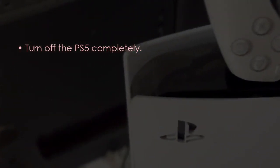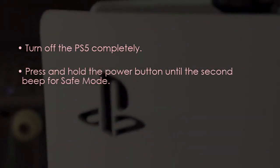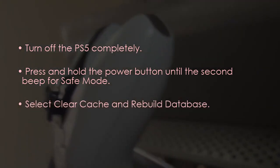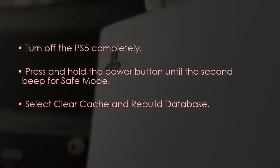To clear cache and rebuild database: turn off PS5 completely, then press and hold the power button until the second beep to enter Safe Mode. Select Clear Cache and Rebuild Database. You are good to go — that's it!